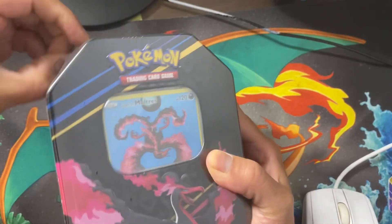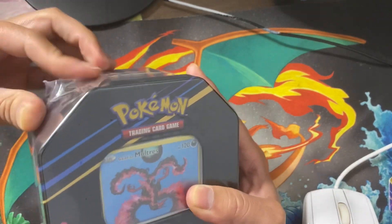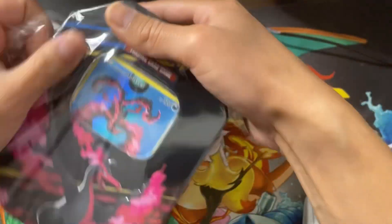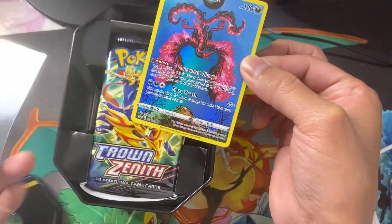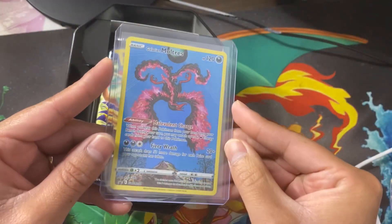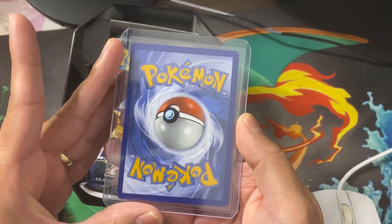Let's go ahead and crack open this tin. My wife actually bought it for me — she surprised me with it, so big shout out to her, she's amazing. Just look at the promo card, it looks so beautiful. Going to quickly sleeve this card. Check out that promo — the centering isn't actually too bad either.